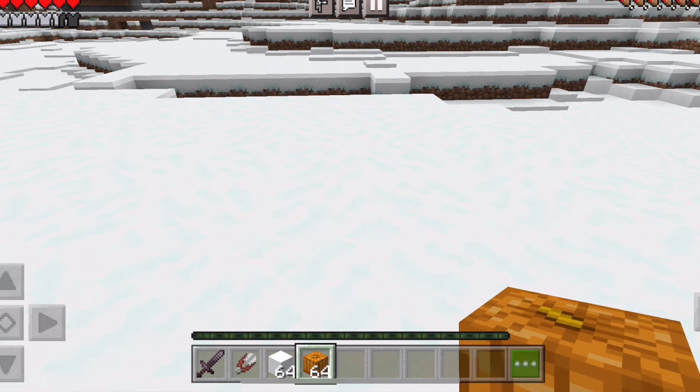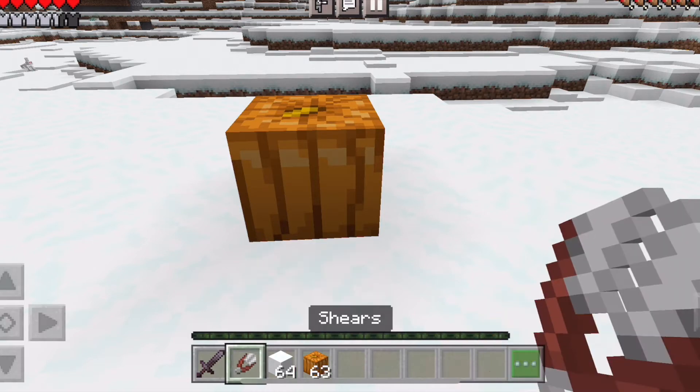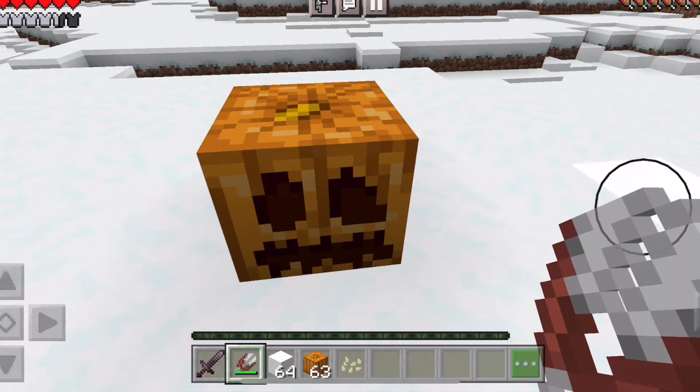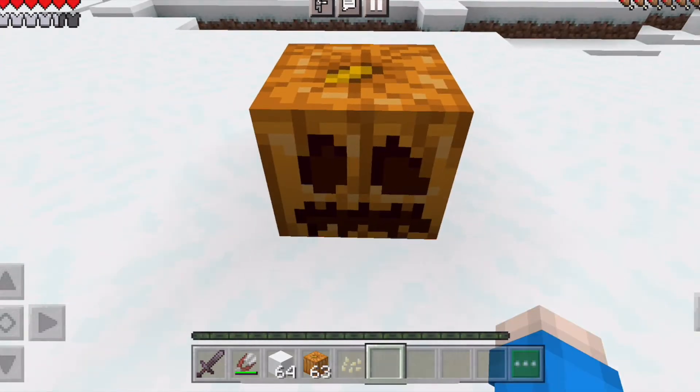First, you're going to have to take your pumpkins — that you grew or found — and put them on the ground. Then you take your shears and pretty easily tap the pumpkin. It gave me some pumpkin seeds back, which is pretty nice.